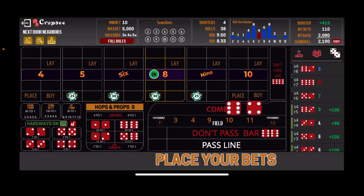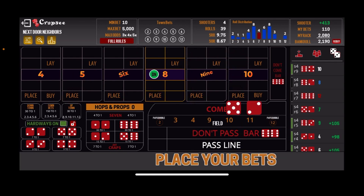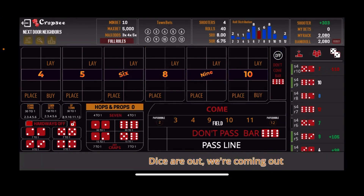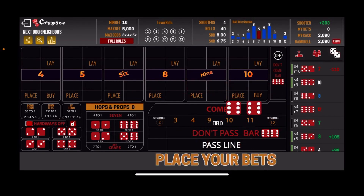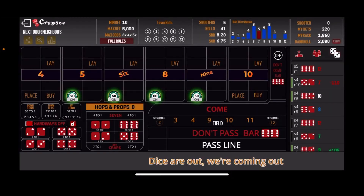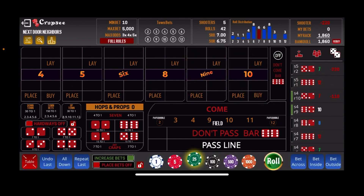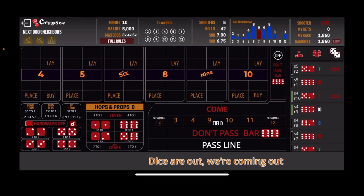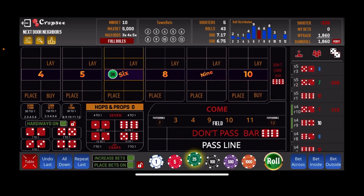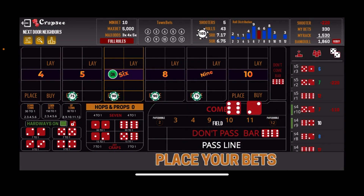Continuing with this shooter — there's the 6-4-10 easy, no help. And there's the 7-out. That was a 10-roll shoot, certainly profitable for us. We're at $2,080 now, session high is $2,190, so we'll come back at $220 inside. We should not have done that — we weren't paying attention and should have been off there. So we lost $220 — that was a mistake on our part. Got to pay attention. This time there's the 5-1-6 easy.